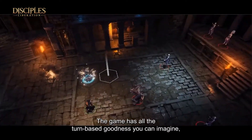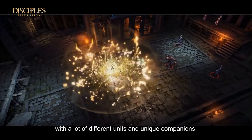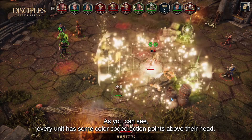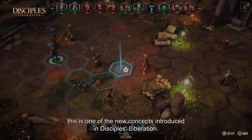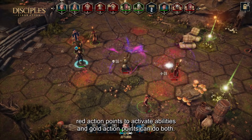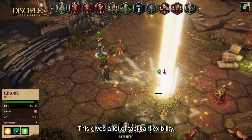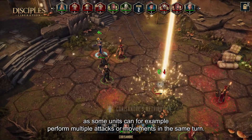The game has all the turn-based goodness you can imagine, with a lot of different units and unique companions. Every unit has some color-typed action points above their head — this is one of the new concepts introduced in Disciples Liberation. Blue action points are used for movement, red action points to activate abilities, and gold action points can do both. This gives a lot of tactical flexibility, as some units can perform multiple attacks or movement in the same turn.